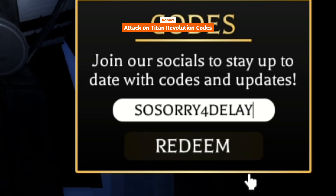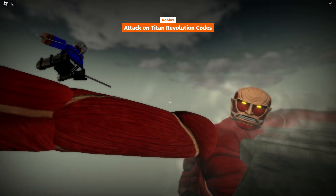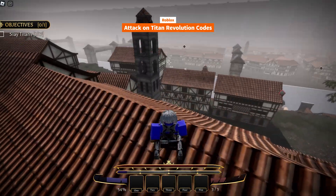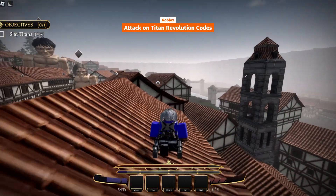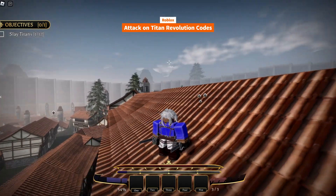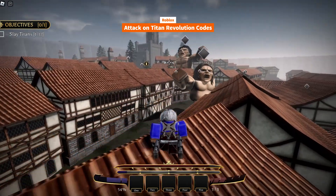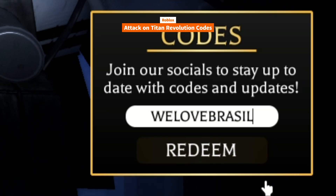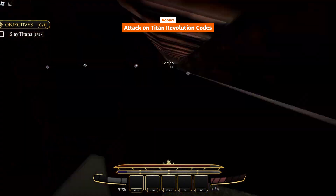Reward: 200 spins plus one double luck potion for 60 minutes. Code: We love Brazil. Reward: 400 spins plus one double luck potion for 60 minutes.